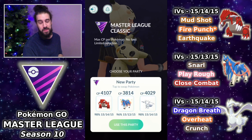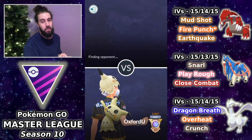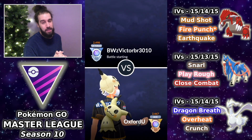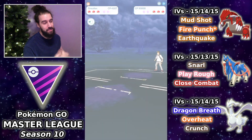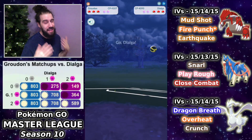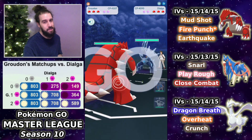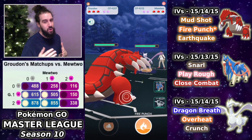Reshiram has officially returned for the Master League and we got a brand new toy in the form of Zashian, which is borderline broken to be honest. It is actually so strong — highly recommended if you have one built. There's barely anything that hard counters it, so it works on just about any team. Groudon into Dialga right here, opponent swaps down to Mewtwo.